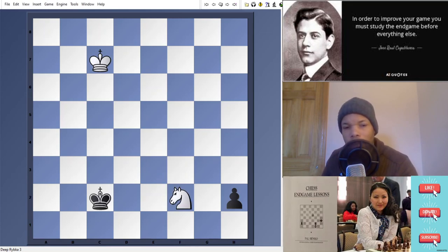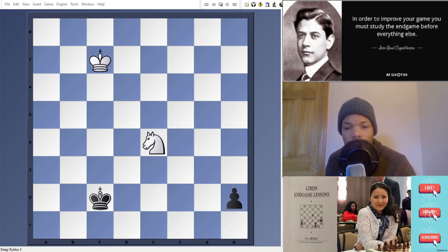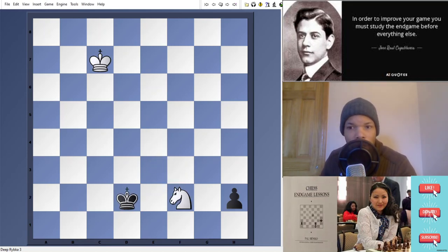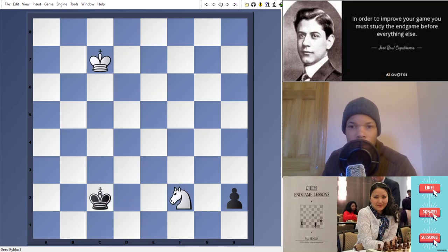In this position, the knight can go to f2 or g3 to try to stop the pawn. However, if the knight goes to f2, the black king is only two squares away from capturing it. If it goes to g3, the knight is three squares away — having that extra tempo is very important because you need the king to come to the rescue. And you can see the king is able to get there in time. If you take that one tempo away — knight f2 instead — king d2, king d6, king e2 — the knight gets captured.